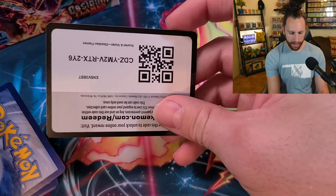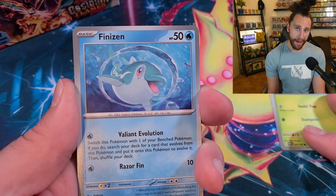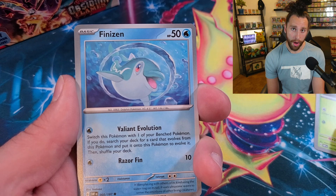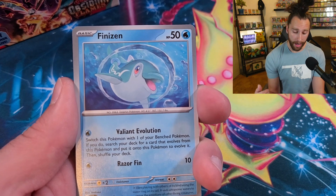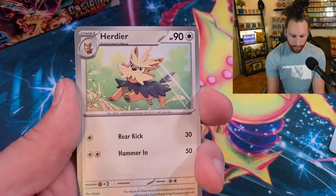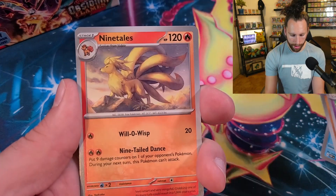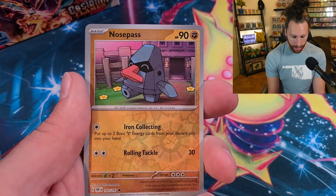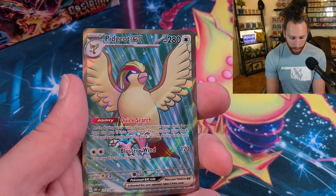We got the Tyranitar EX terra full art — so let's look at the regular one. We got Oddish, Finnisen — this is the best Finnisen out of the two that came out of this set. It has the Valiant Evolution attack: put one Water Energy on it and you can switch it with one of your bench Pokémon, then find a Pokémon in your deck and evolve Finnisen into Palafin. We got Herdier, Glimmet, Pupitar, Togedemaru, Ninetales — another GLC playable card — Nosepass, Boltund, and a Pidgeot EX full art!